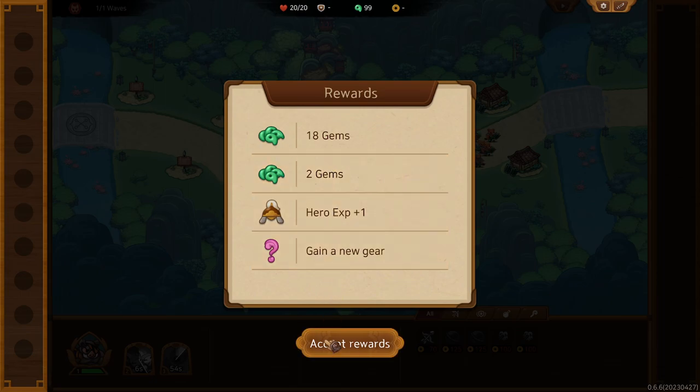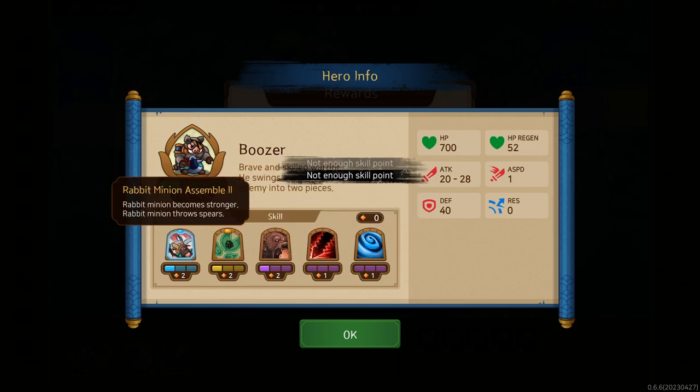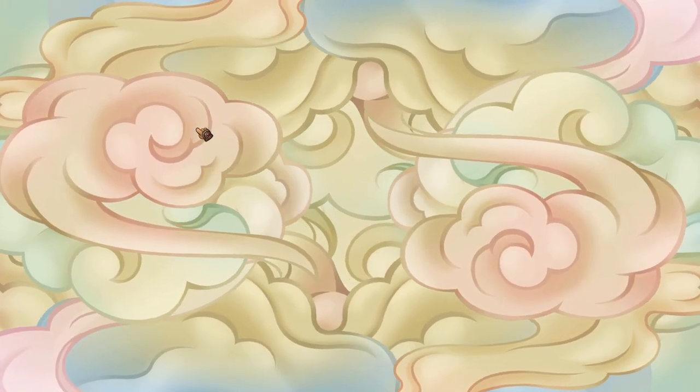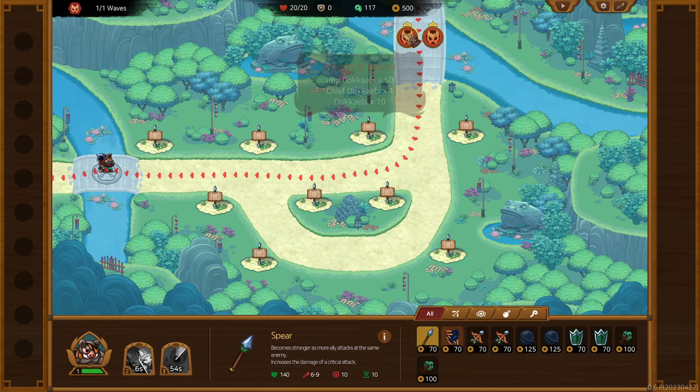Gain a new gear — Boozer: brave and skilled warrior, swings a giant axe, slices the enemy into two pieces. I feel like we want to put the rabbit minions first and foremost here because they are an excellent choke point. 'Becomes stronger as more ally attacks hit the same enemy' — perfect, so that's going to be another good choke point. These guys are going to come this way, those guys are going to come that way.